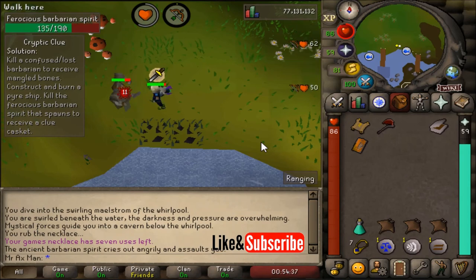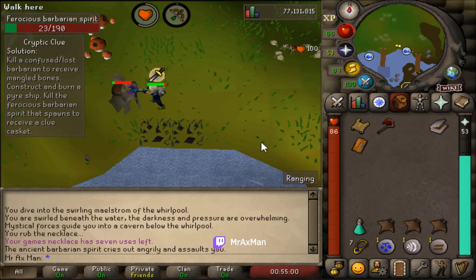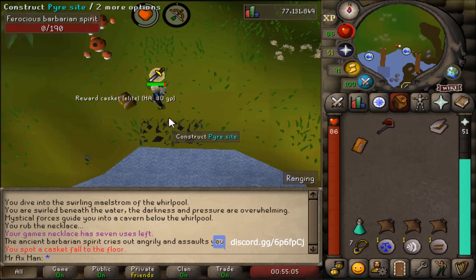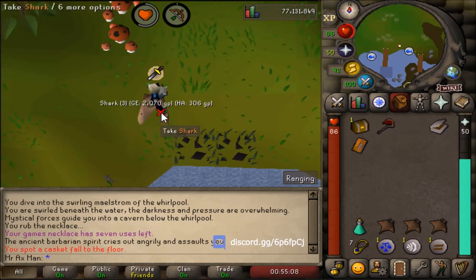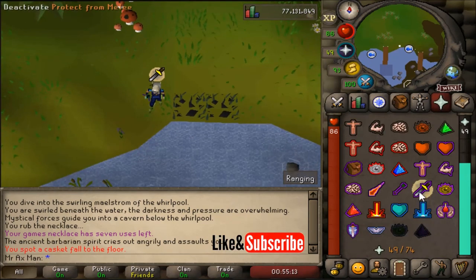And that is how you do this clue step. I hope you found this video useful — if you did, please leave a like and subscribe to the channel. I also have a discord which you can find in the description. I'm going to finish off this kill just to show you the full clip and confirm that killing this thing will drop a clue or casket.